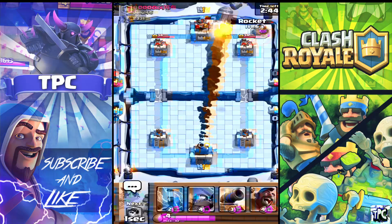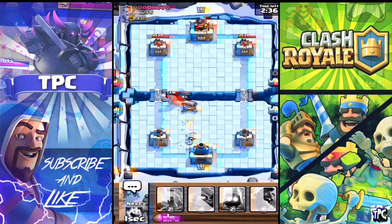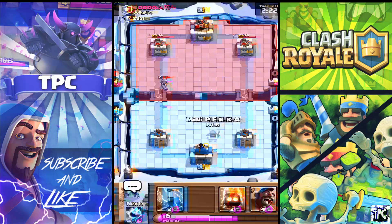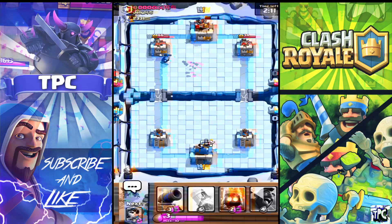I'm gonna rocket that and throw our princess down, put a cannon. He's got a level seven hog — pretty strong, same level as mine, not that hard to stop. Level seven musketeer too. I'm feeling this guy is running maybe a valkyrie. That was crazy, I timed that perfectly guys.